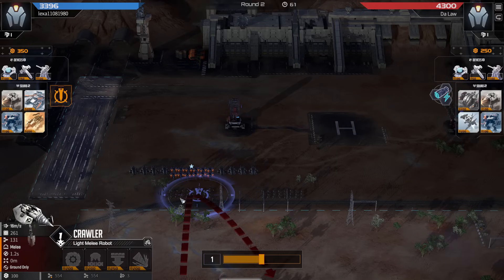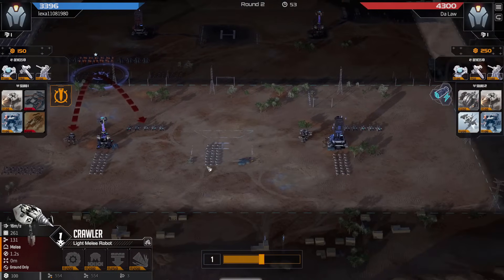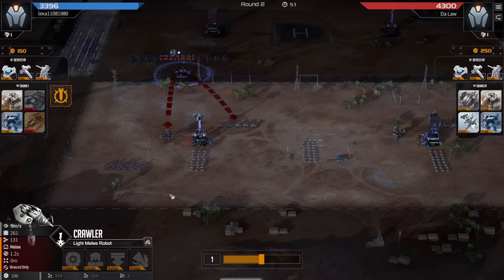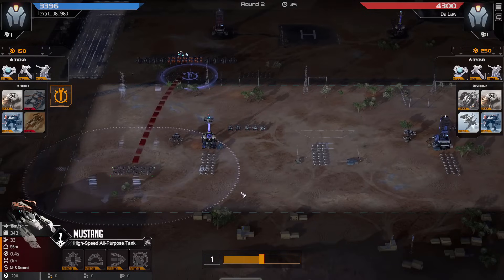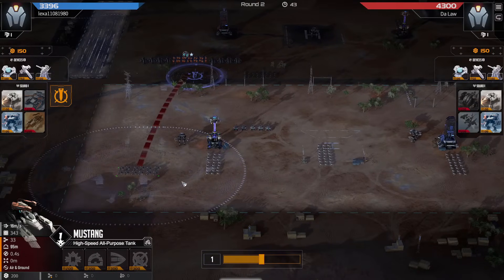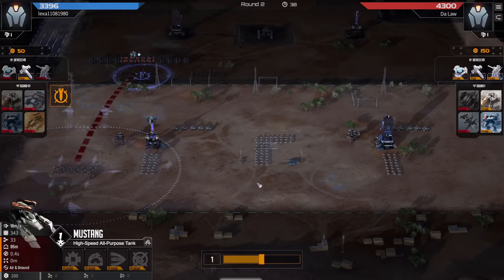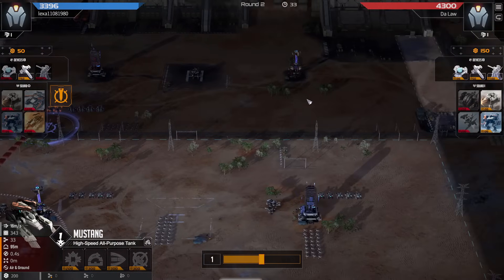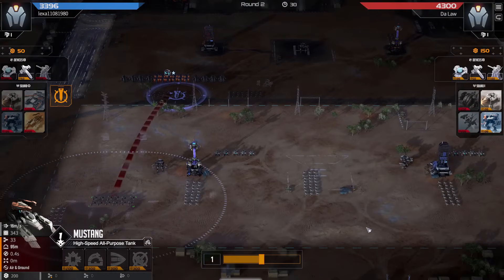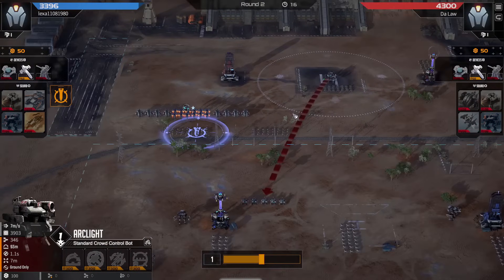Almost too far back, might not get all crawlers — but good enough. Actually putting the charged ammo on the wasps as well. Blue is getting the standard and correct answer with some mustangs, not that they are needed this turn because the wasps are getting taken down by the missile strike already. Red is getting some more crawlers and an arc light.